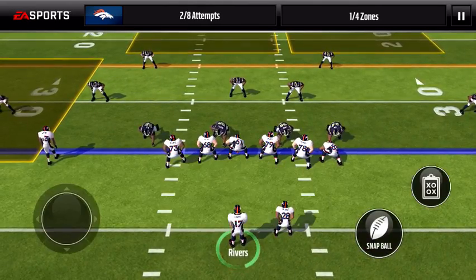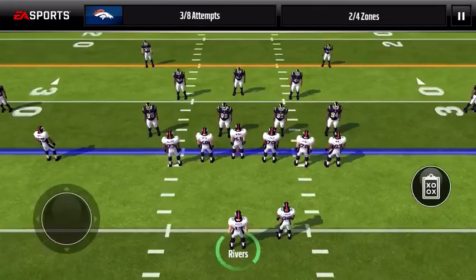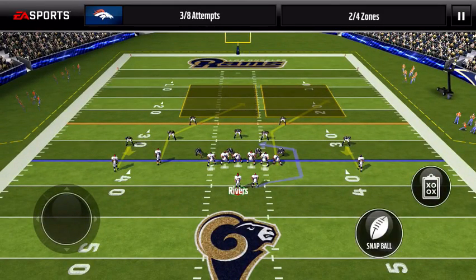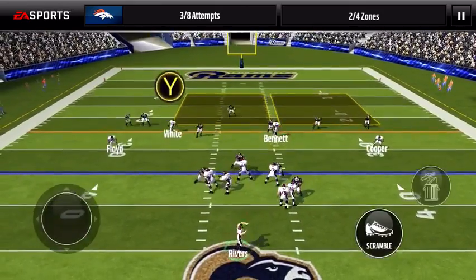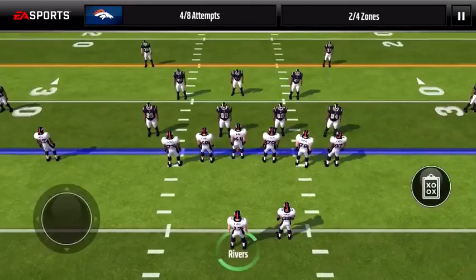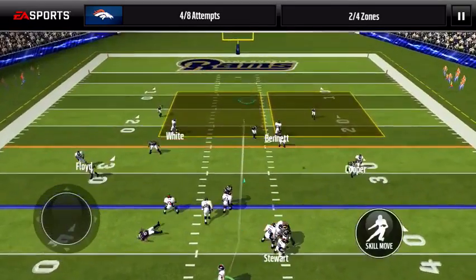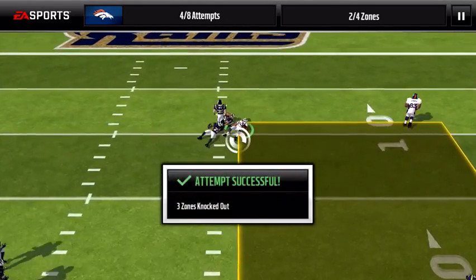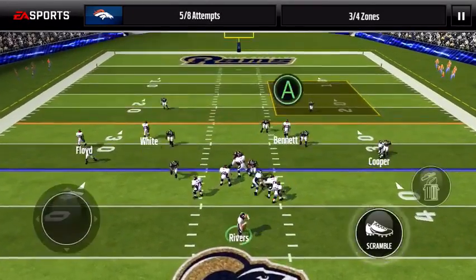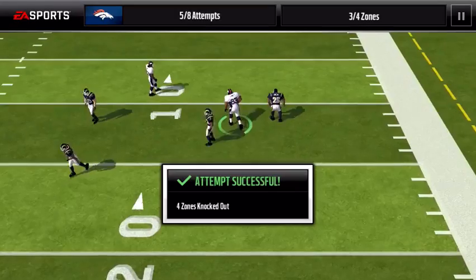We're going to try to go for this zone right there with Royal Rex's once again, and we're going to get it. Next zone — hopefully — dang it, he doesn't make the catch in his zone even though I think he did. Going to White once again and he should catch it in the zone — yes! One more zone left and we're going to throw to Michael Bennett to get that zone, and we're going to get it. There's another Player Up collectible!